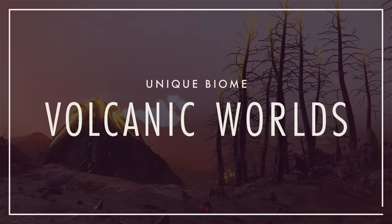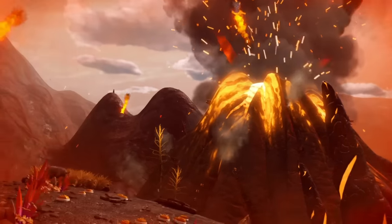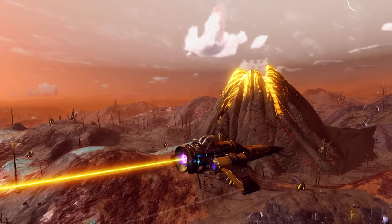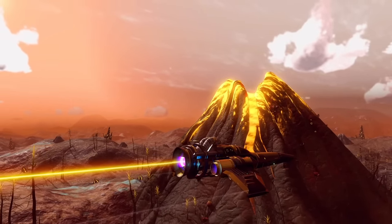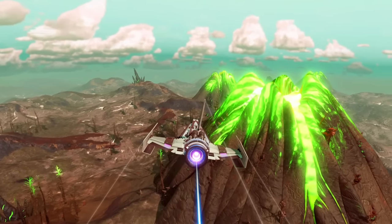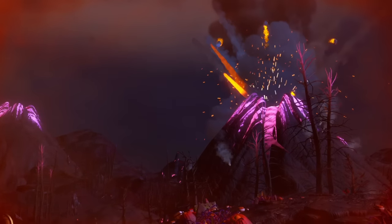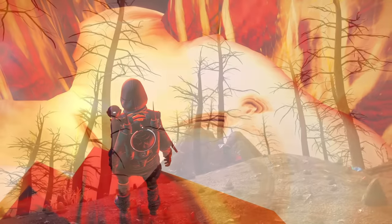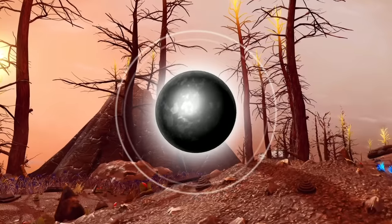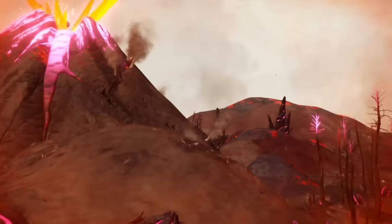Next are volcanic worlds. It's pretty easy to see what sets volcanic planets apart from other worlds — volcanoes. Volcanoes are a procedural element I wish could occur on other planets, but they're currently only found on volcanically active planets. While most volcanic planets look pretty similar to one another with only some colors swapped, they're quite distinct from most other biomes. Besides being the only planets with active volcanoes, they're also the only planets with any kind of lava. Pro tip: don't die in the lava, because good luck retrieving your lost inventory from lava. Volcanic worlds are also the only planets where you can find basalt, a raw element used in exactly one blueprint — so not super useful, but hey, giant explosions.